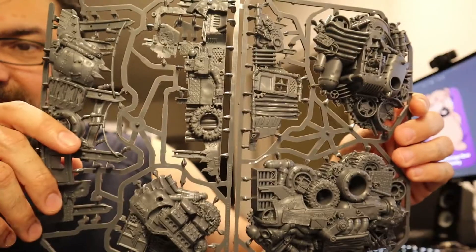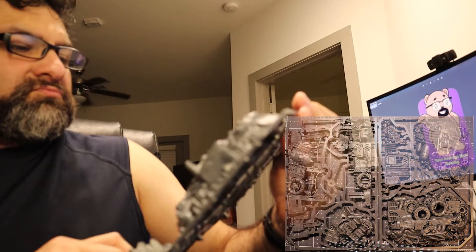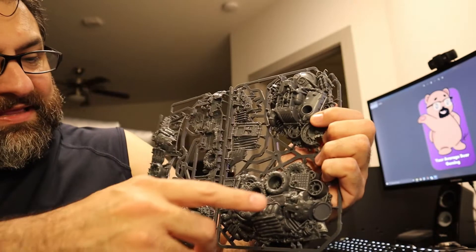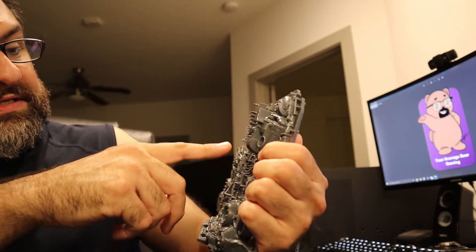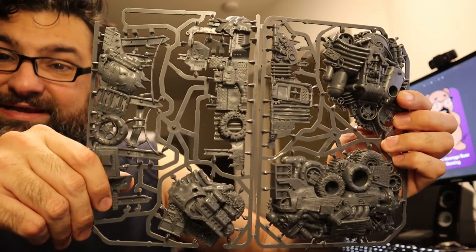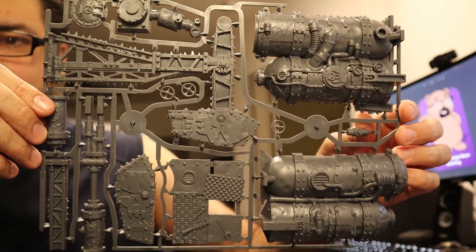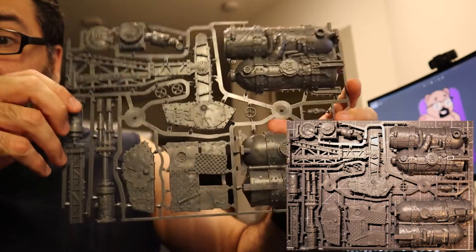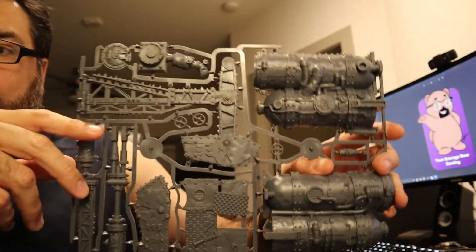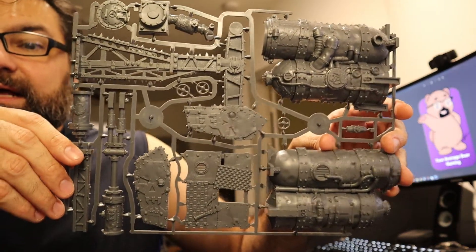We've got this guy, which as far as I can tell is a big old junk pile. It's going to be an adventure to paint — there's so much going on: a bunch of tires, a bunch of cogs. That's going to be a thing, but it looks really cool. And the final sprue looks like a fuel tank or a Prometheum tank — because this is Warhammer 40K. It's got a crane and some stuff you can connect to and put your models on catwalks. Lots of cool stuff here.